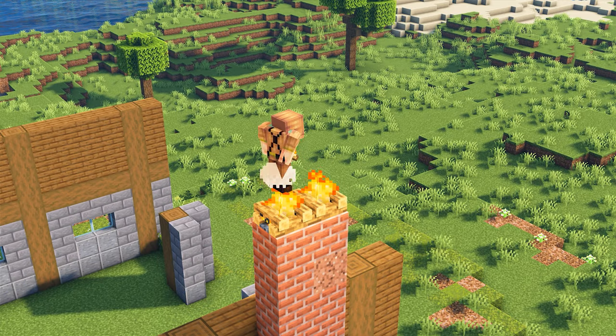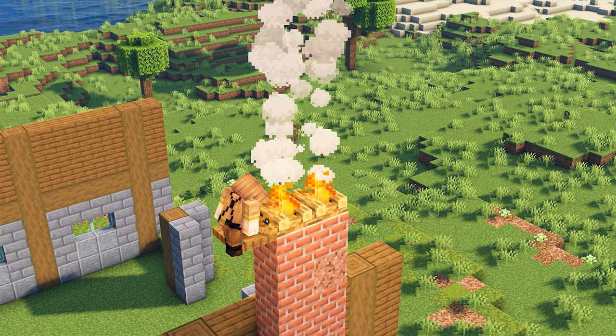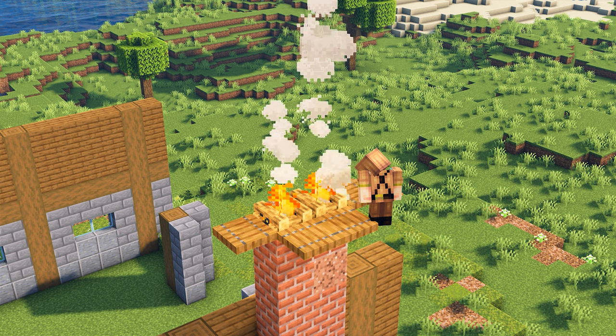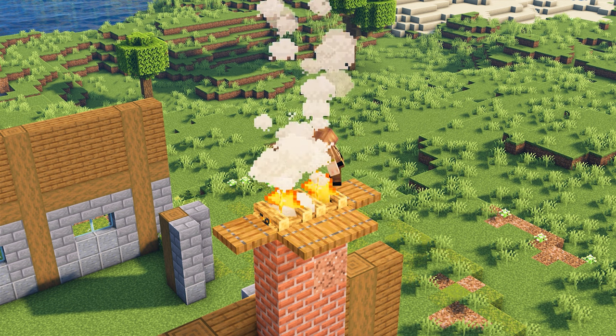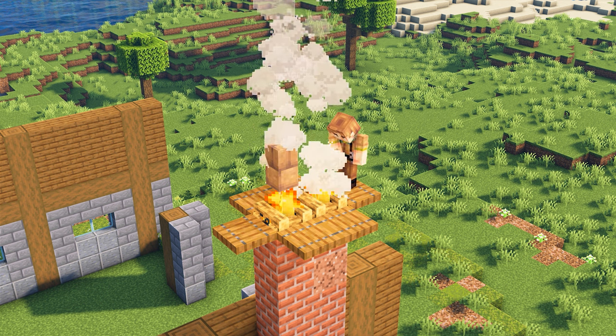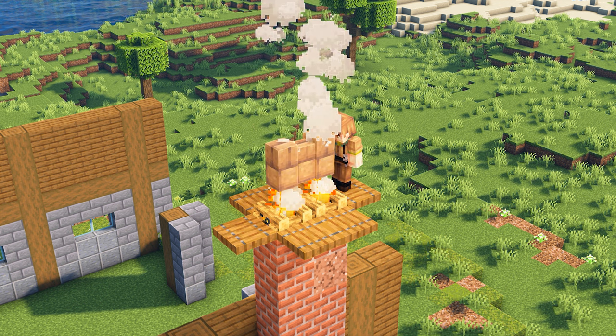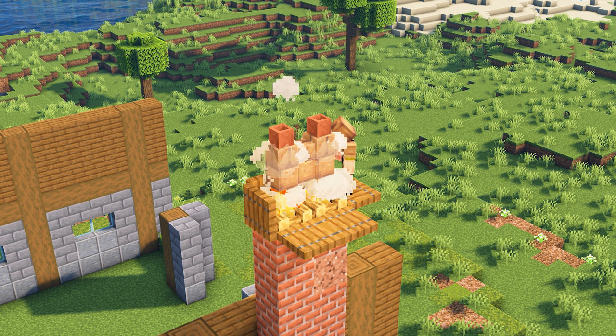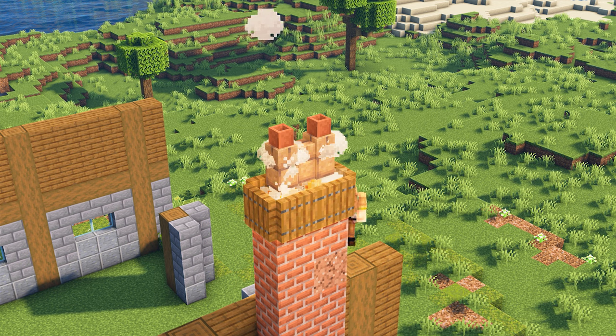On top of the chimney, add a couple of campfires, and then surround them with spruce trapdoors. On top of the campfires, add a couple of mud brick walls, and on top of each of those, add a flower pot. Flip up all of the trapdoors, and then head back down to the ground.